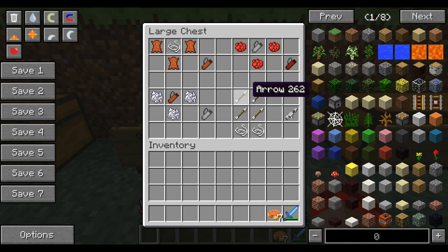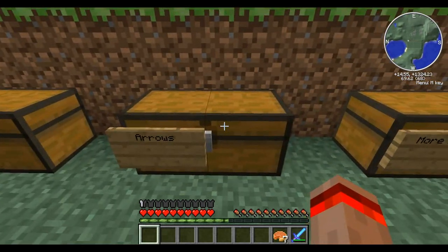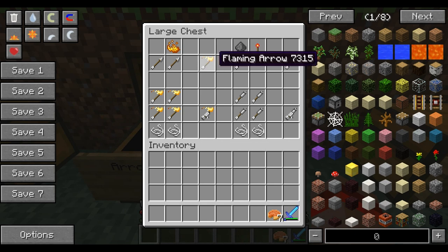Your regular arrows - if you want to turn them into a four-splitting arrow, you just put four arrows together with two strings to give you a four-splitting arrow, which splits into four when you use it. For a flaming arrow, you need two regular arrows with a blaze powder on top. And four flaming arrows with two strings will give you a four-splitting flame arrow. The pattern for splitting arrows is: four of whatever arrow you want with two strings.